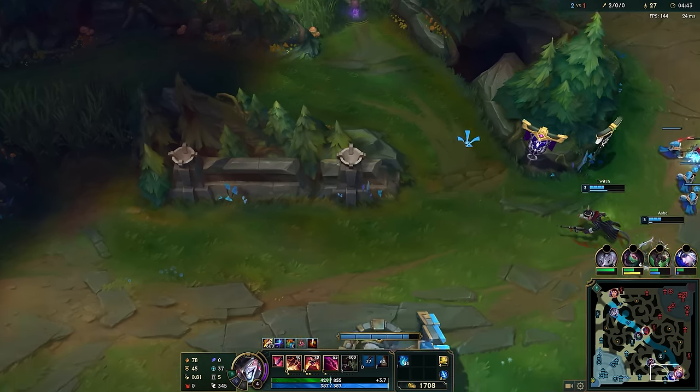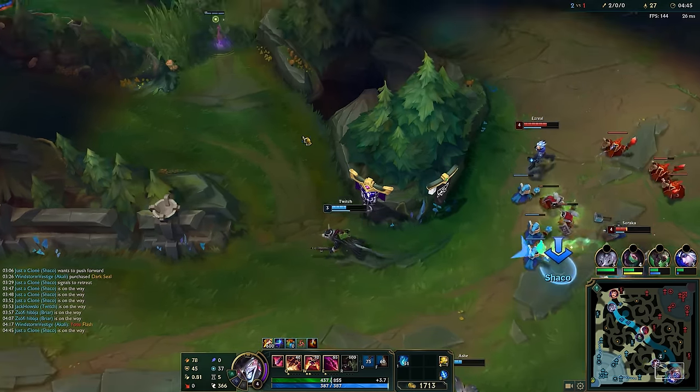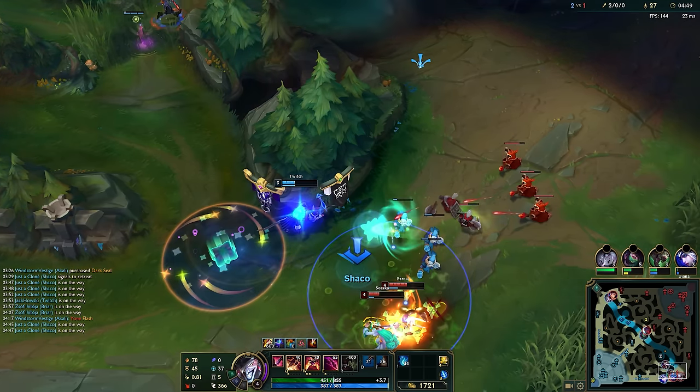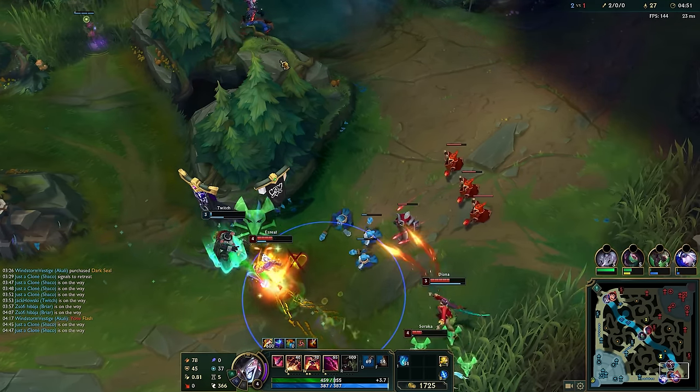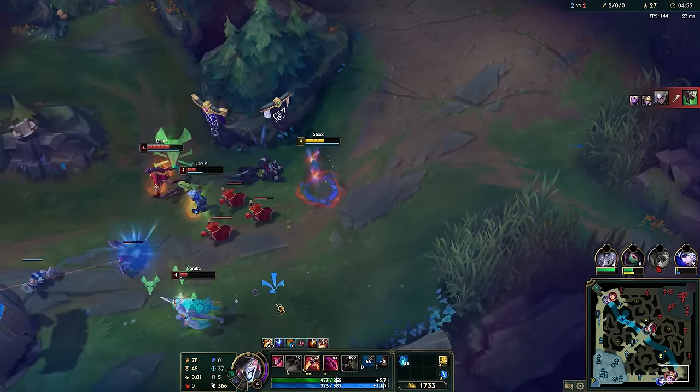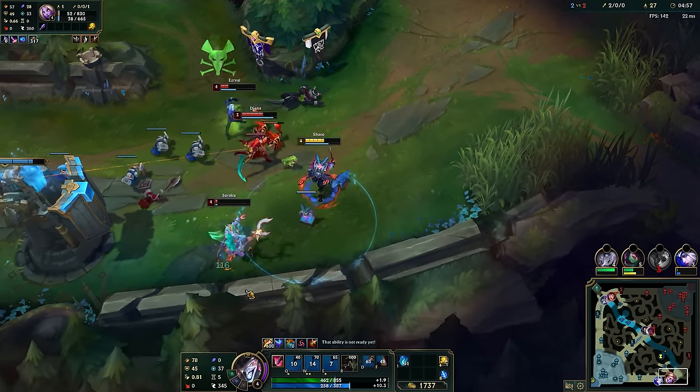The invade results in the enemy jungler having no camps left, except of course for Krugs here. Either way, this forces the enemy jungler to gank as there's nothing else for them to do this early into a game, resulting in predictable moves that you can counter.